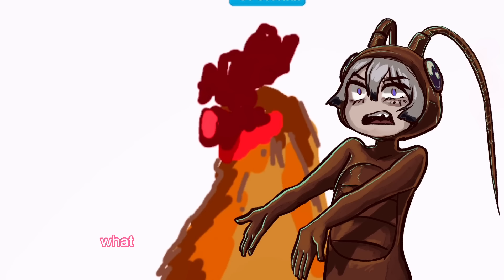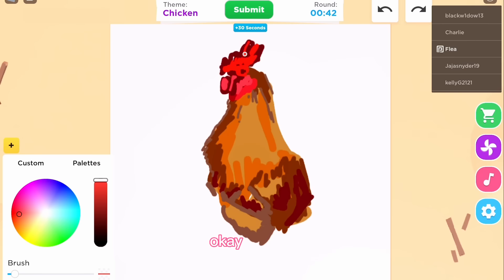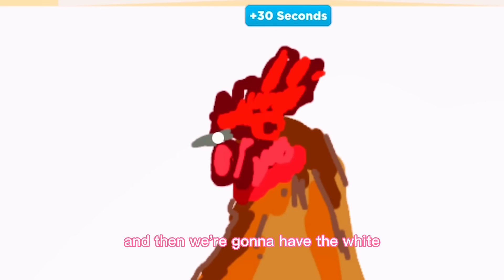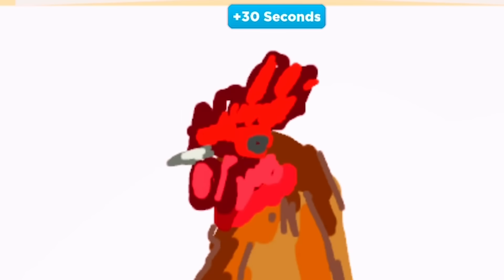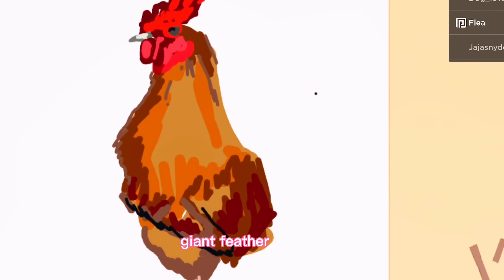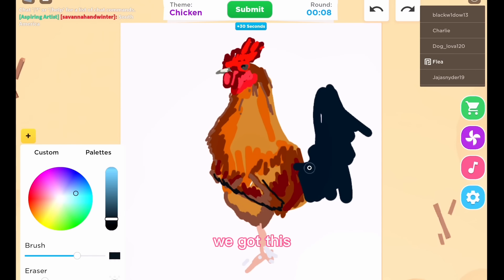What is this flap of red skin called? We gotta get a move on. Now we have the gray, then we're gonna have the white, then the eye, and we're gonna put this pink leg. Oh my god, we have 20 seconds! This is not looking realistic — giant feather, feather — we got this guys, we got this!